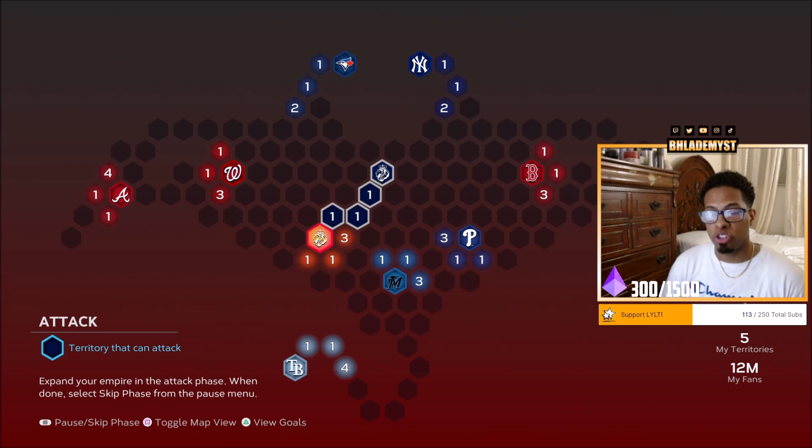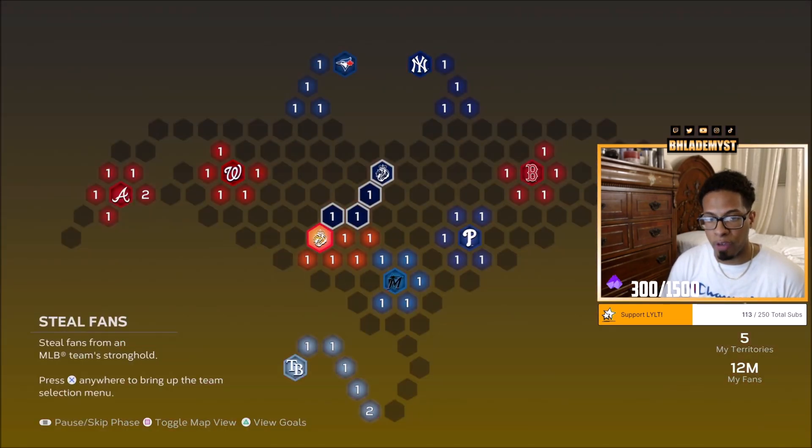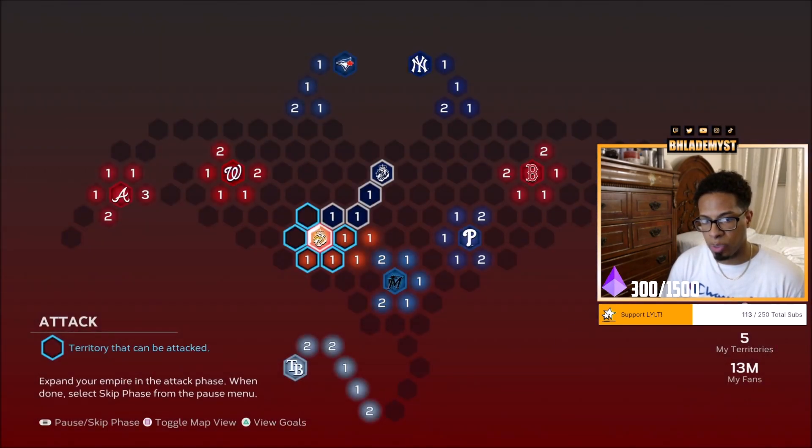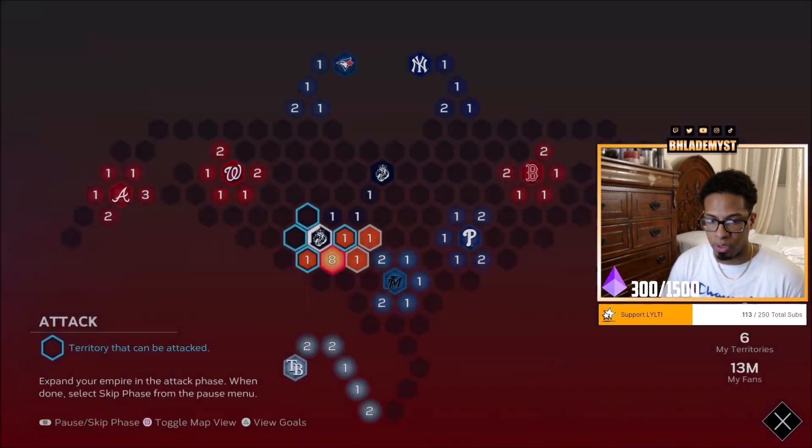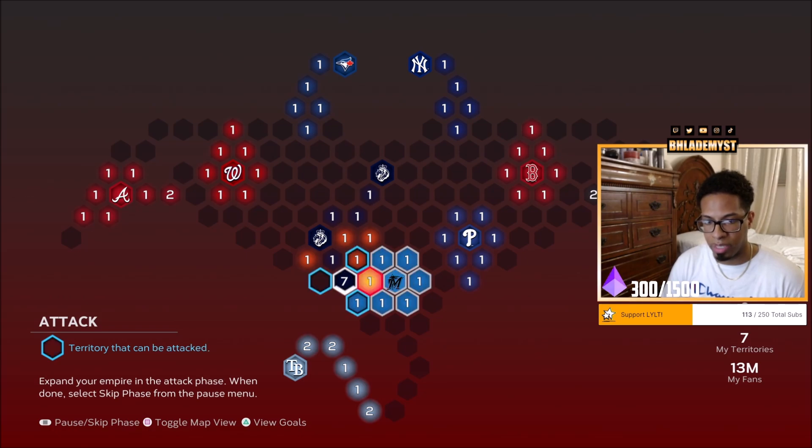Our next step is going to be a tricky one because for some of you, if this 3 million attacks, you might win the simulation and therefore not have to take the path I would have to take if I lose the simulation. Skipping to the steal fans phase, it turns out they weren't even going to attack our 1 million territory, so it worked out even better. What we're going to do now is reinforce this stronghold and with 9 million fans, we are going to attack this 1 million fan territory. We'll likely have to attack another 1 million fan territory because the Miami Marlins are going to block themselves from being vulnerable with an open spot.